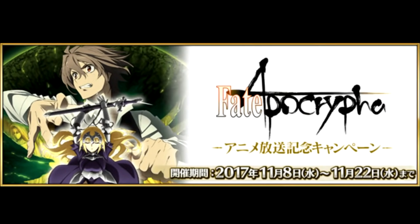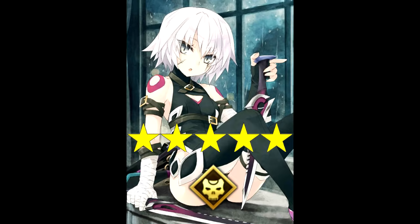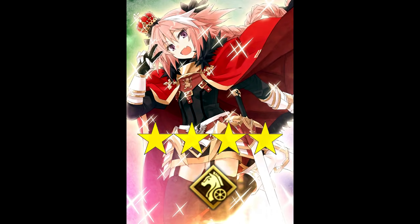Up next is a summon banner cropping up alongside the Fate Apocrypha anime broadcast campaign. How they'll handle this on NA — if at all — is unclear. But assuming we get it, 5-stars Amakusa Shiro, Jeanne d'Arc, Jack the Ripper, Vlad, Karna, and Mordred will be on a rotation rate-up. The 4-star Rider Astolfo will also be on rate-up.